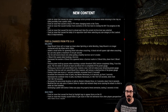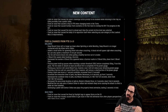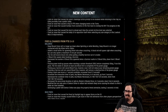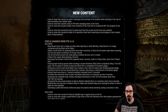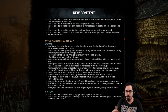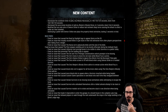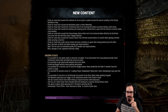They also nerfed the perk Any Means Necessary — kind of nerfed one side and buffed another. They made it take an extra second to lift up a pallet, which feels significant. The buff is actually only on tiers 1 and 2 — they just reduced the cooldown time there; tier 3 wasn't even touched. So overall it's just a straight-up nerf, and then there are additional bugs and a few known issues.